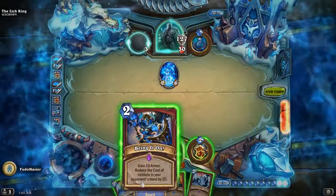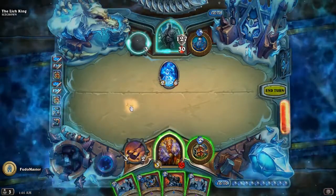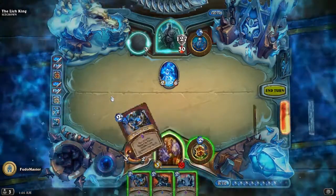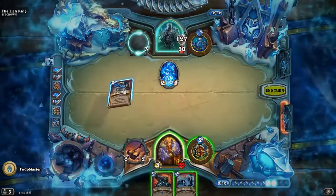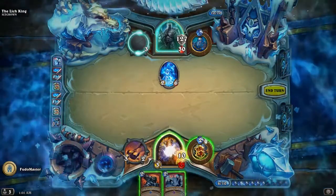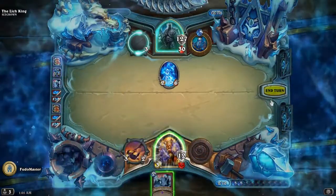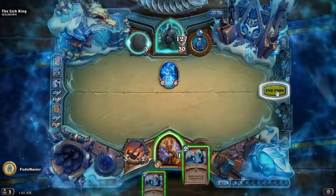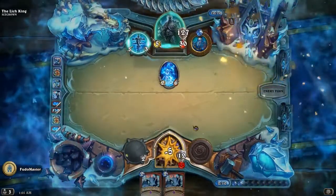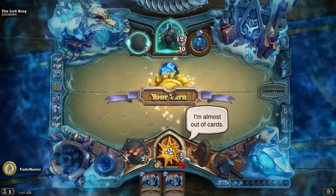Because it gains ten and not like five like Ironhide is, you can actually make it to where the amount of health that you gain from the armor up and from Bring It On will actually completely overtake Lich King's damage output.